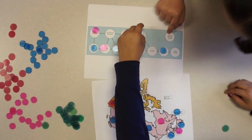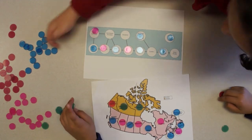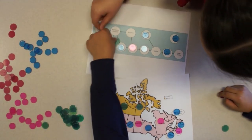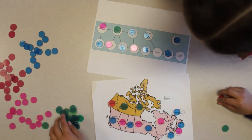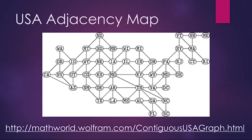Play the game with the adjacency map and compare your cost to the amount you found using the regular map. Choose your less challenging map from the previous variation, make an adjacency map for it, and play the game again. Find an adjacency map for the USA at the link on the screen and play the game with this adjacency map.